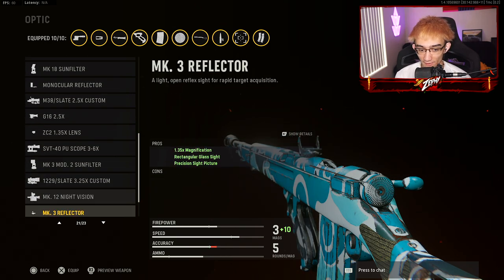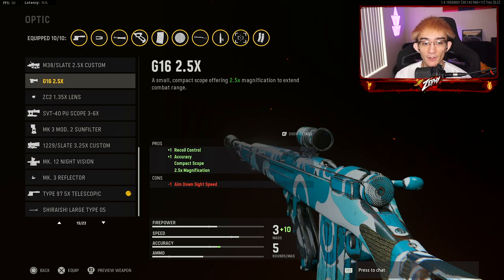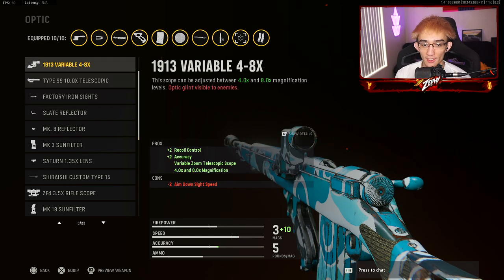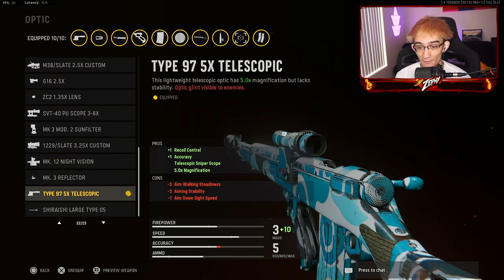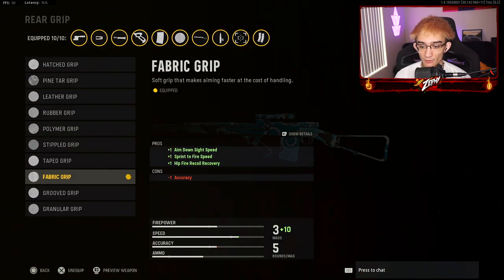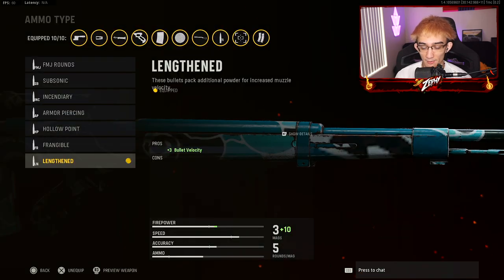I highly recommend factory iron sights if you prefer a regular scope without an optic attachment. The type 99 10x telescope is another option but personally I find factory iron sights and the type 97 5x telescope to be the meta for this weapon. The last attachment I'd recommend is the Shirashi short barrel — it increases ADS speed and sprint-to-fire speed.